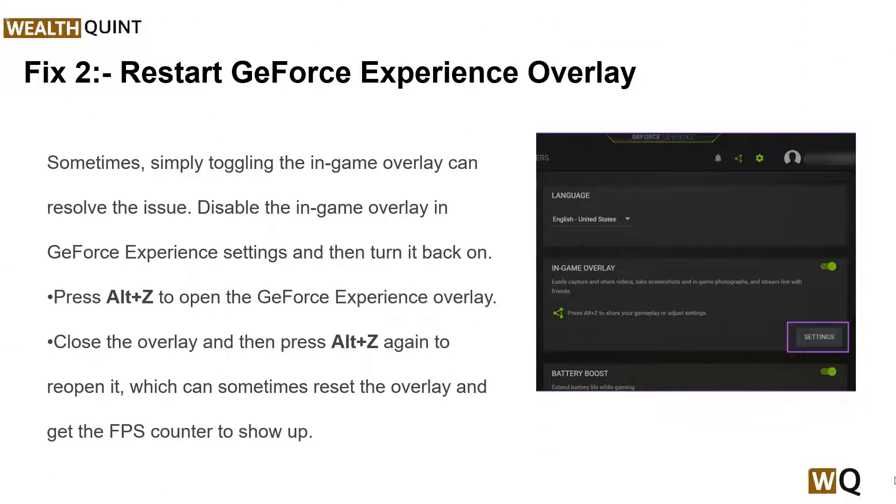Solution 2: Restart the GeForce Experience overlay. Sometimes simply toggling the in-game overlay can resolve the issue. Disable the in-game overlay in GeForce Experience settings and then turn it back on. To do this, press Alt+Z to open the GeForce Experience overlay, then close the overlay and press Alt+Z again to reopen it, which can sometimes reset the overlay and get the FPS counter to show up.